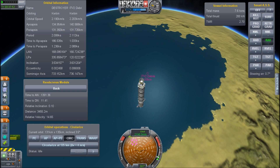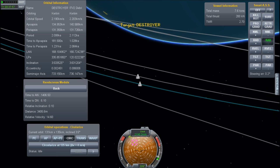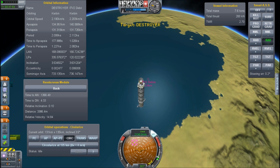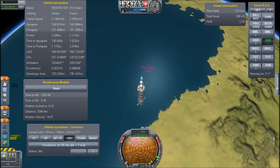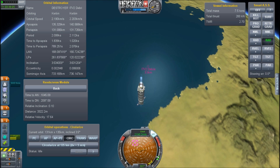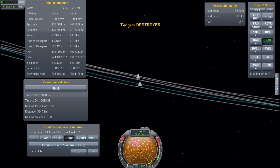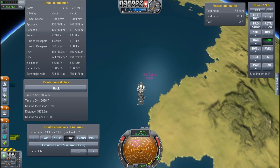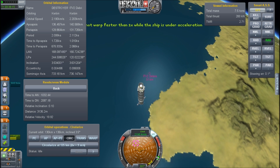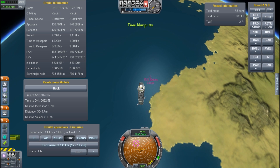I'm getting close enough that I can probably make a burn more or less straight for it. Once I get in close, we're back in normal unaccelerated time, so it's a little less dizzy. At 3.3, 3.2 kilometers, we'll hit the button to circularize the orbit. I've used two tanks of fuel almost rendezvousing with this thing.